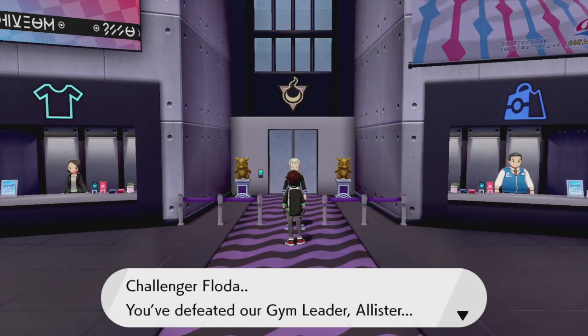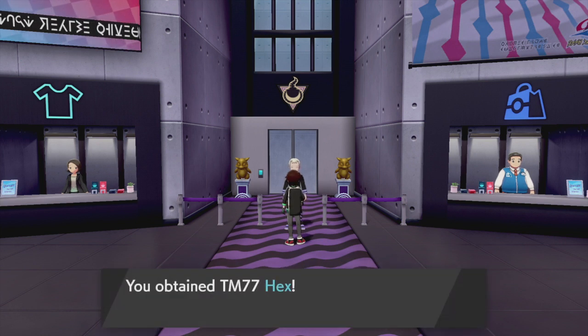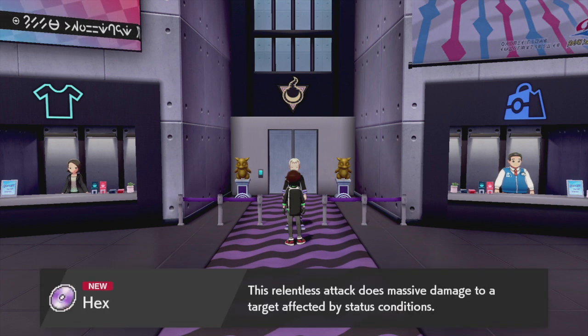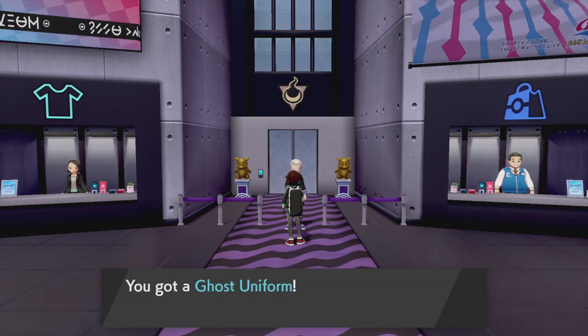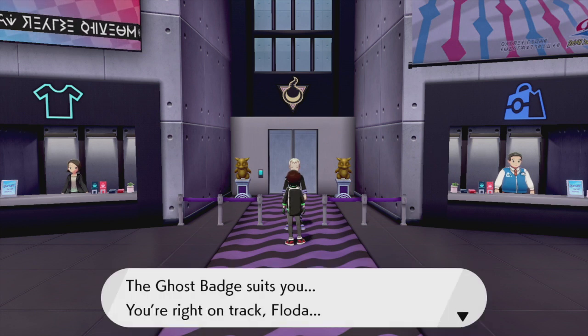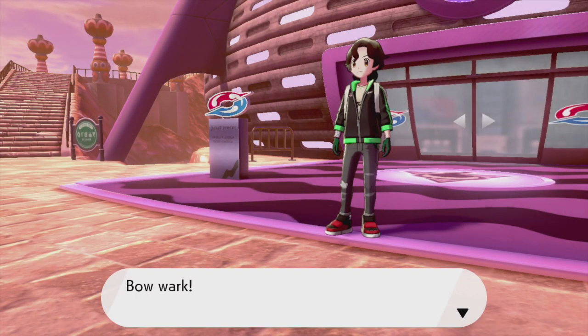We got the TM for Hex - 'this relentless attack does massive damage to a target affected by status conditions.' And a complimentary Ghost type uniform - can't wait to wear it! 'The Ghost Badge suits you, you're right on track Flitto.' I blame Stow-on-Side if I'm diagnosed with depression. Anyway let's get out of the stadium and see what the story has in store.